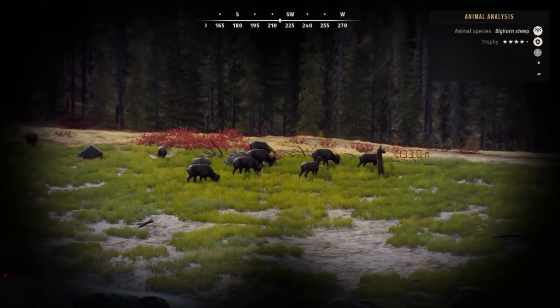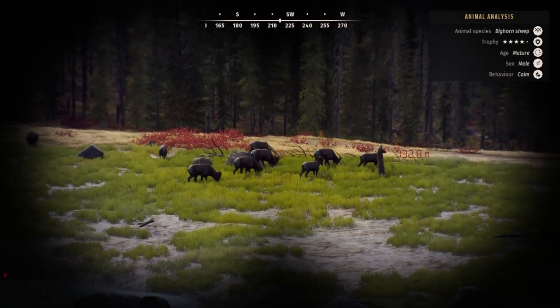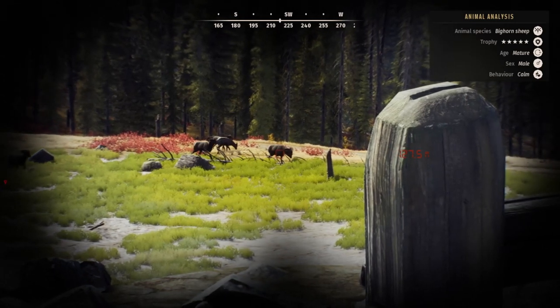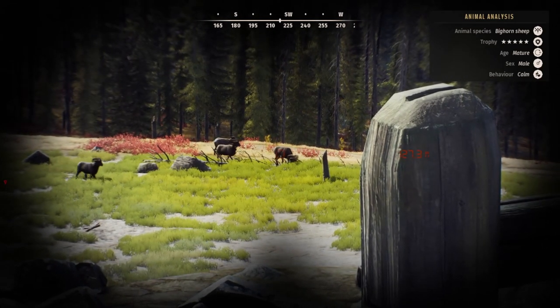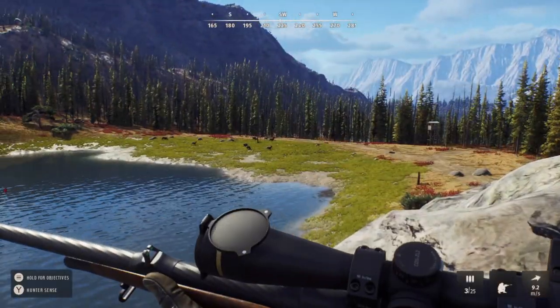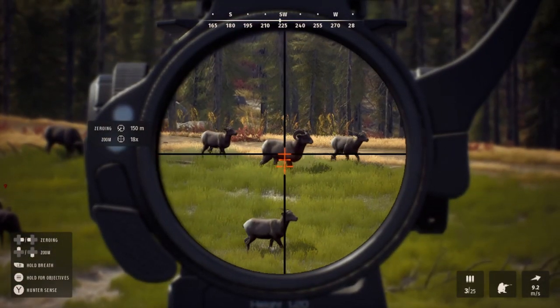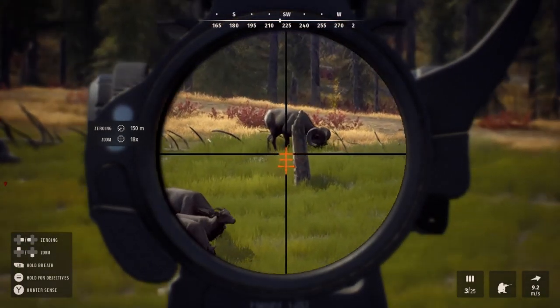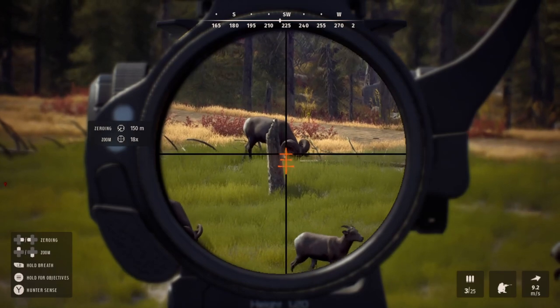We're starting off with a big bighorn sheep once again, in a herd that I've had multiple 5-stars from before. I've been keeping on top of managing the genetics in this herd, hoping that more 5-stars would pop up. When I saw this ram as a 3-star adult, I had really high hopes he'd become a 5-star mature — and sure enough, after watching him for a while, he did indeed become a beautiful 5-star ram.